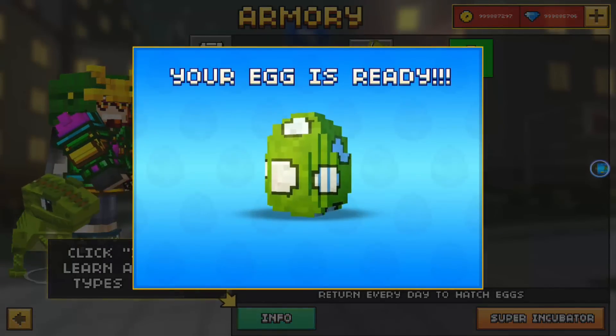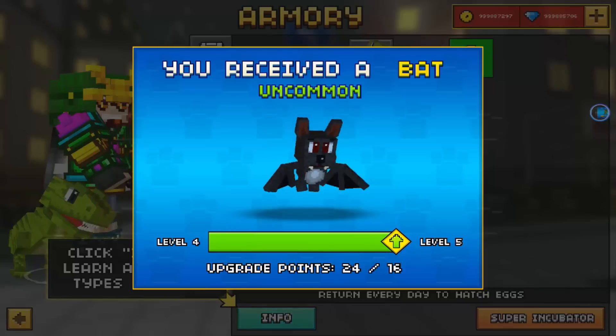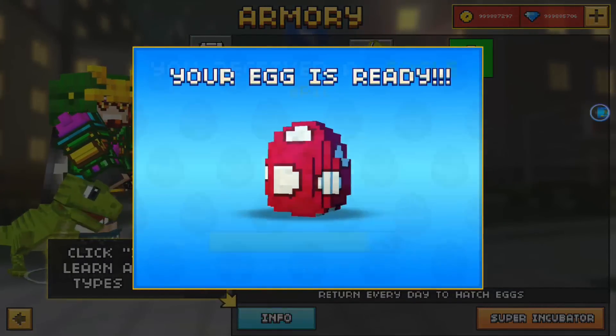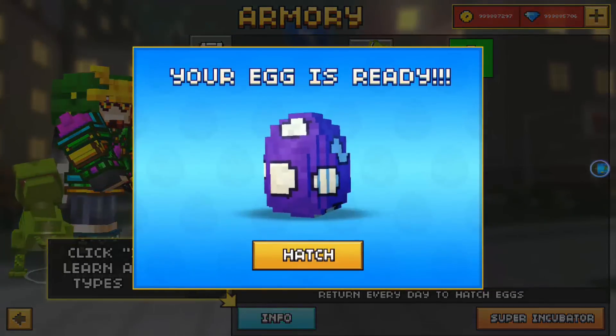I want to get the unicorn, I really want to get the unicorn. Eagle — I think I need one more to level it up. All right, trash a bit.